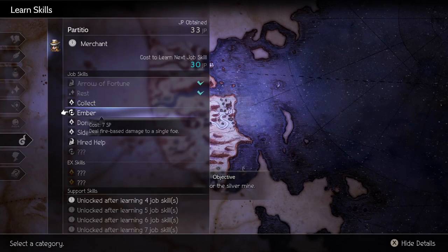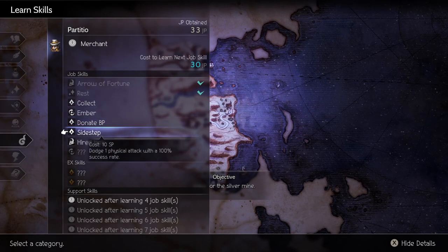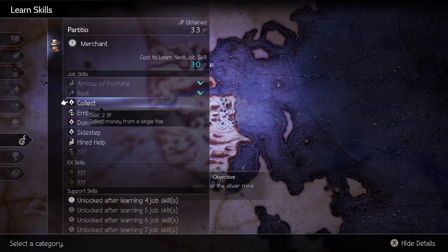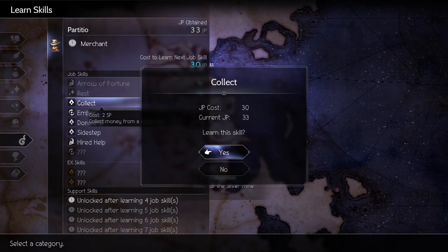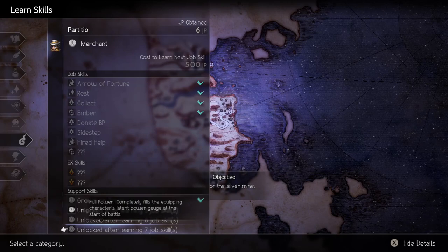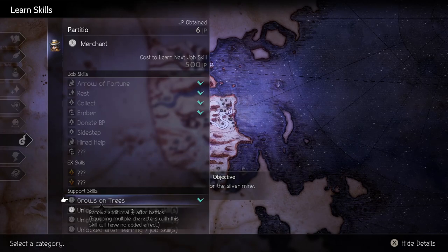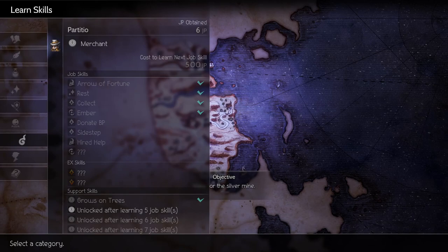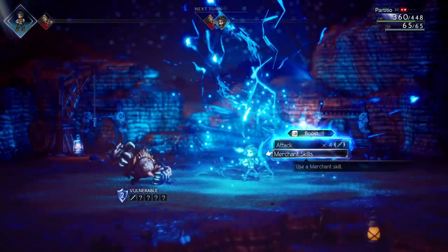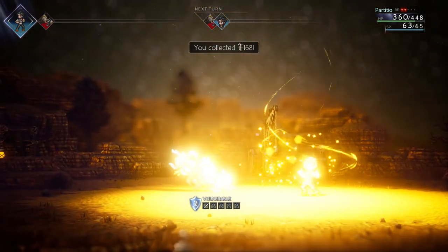Skill-wise, I only recommend getting Collect. There's nothing else in his kit really worth getting early on. Like, you do get his fire skill, but you don't want him to be using anything other than Arrow of Fortune because that's what lets you crush through the JP barriers as quickly as possible. In terms of support skill, he gets a skill that increases the amount of money you get at the end of battle — not huge, but not bad. Using the Collect skill along with that support skill when fighting this particular rank-two mole enemy — and this is the only random encounter in the prologue I recommend using Collect on — doing a full boost Collect gives you a 95% chance to successfully collect, and when you collect you'll get 168 money. At the end of combat with the support skill, you'll get an additional 90 money, so about 260 money per combat.